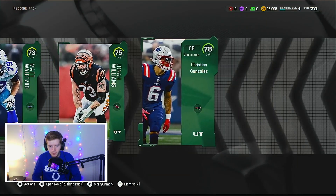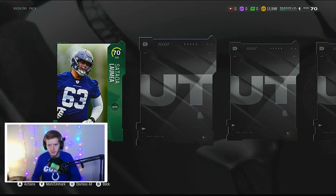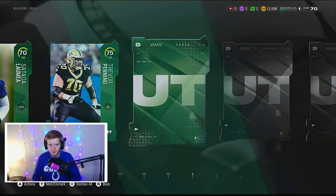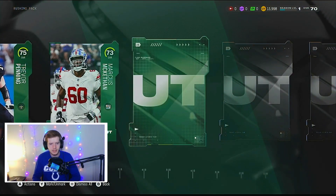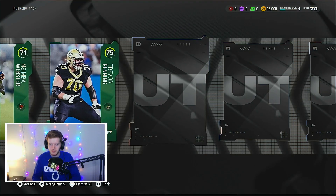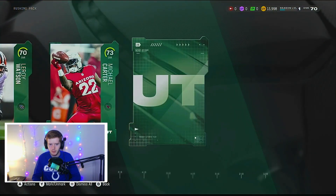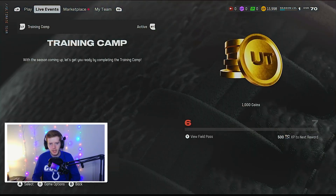Now the rushing pack — I believe it's seven or eight gold-or-better players. 70 overall — that's not really going to help us. 75 left tackle — not too bad. I'm cool with anything 75-plus at this point, even 73s and 74s. Got the same player again — interesting. 73 Michael Carter, and then a 75 Kvon Wallace. Let's go ahead and update the lineup.